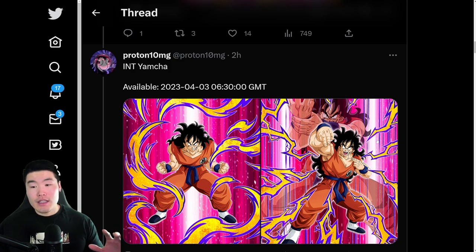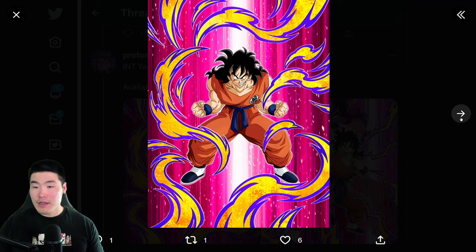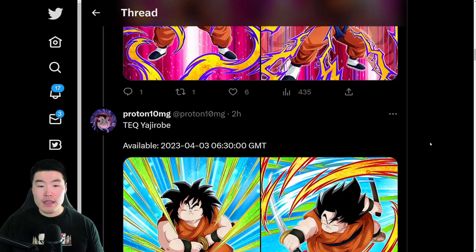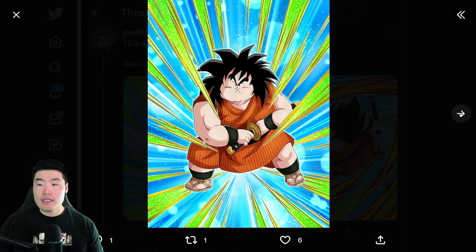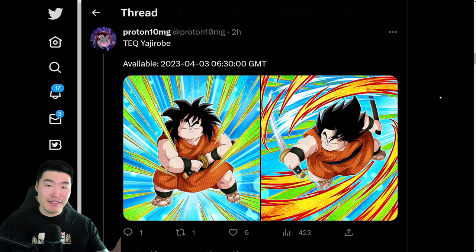To give you guys a full breakdown of the banner, the unit details, and all that good stuff. So this is the SSR Yamcha and there is the TUR art for Yamcha. We also have the Tec Yajirobi, which is the side banner unit — SSR and TUR — and this guy is actually very good. We'll get into it in the other video.